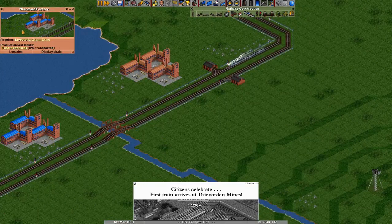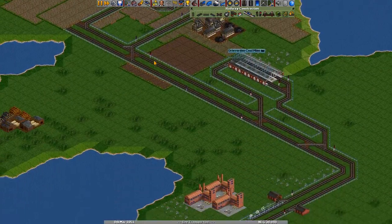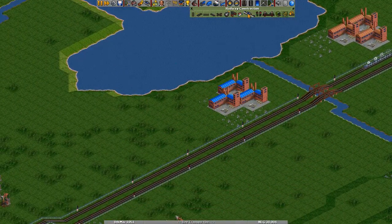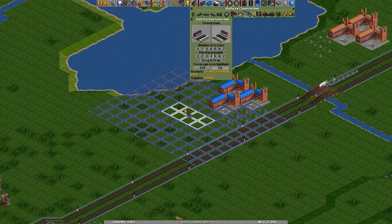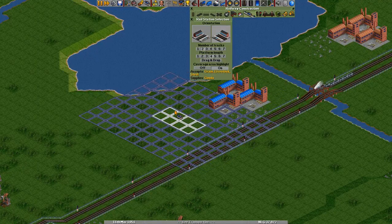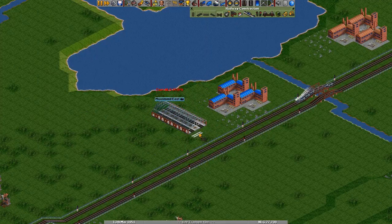We have two factories over here, so I think we'll get another little station in here — just track for now — and hook up this factory to get some grain and livestock going in. We just have enough room.